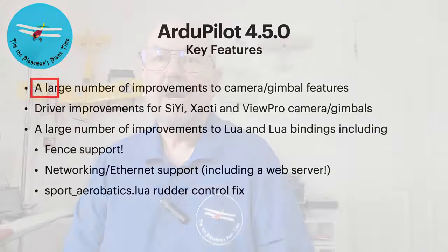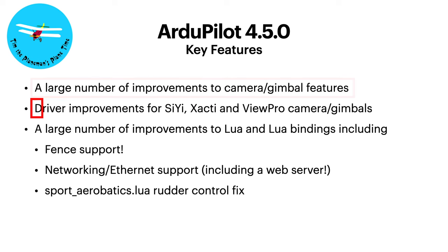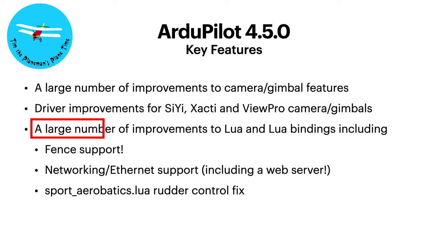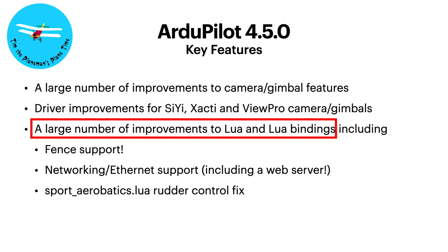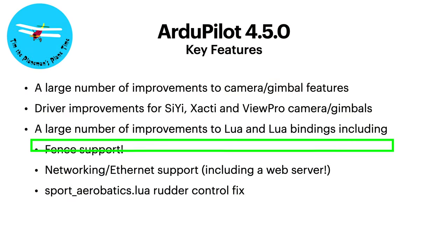There are a large number of improvements to camera and gimbal features, with driver improvements in particular for Siyi and ViewPro cameras and gimbals. There's also a large number of improvements to Lua scripting. I'm a huge fan of Lua scripts - I run them on almost every plane I build that has the option. That's one of the reasons I pretty much go with H743 or H757 flight controllers these days, because you need the RAM and flash to run Lua. Three things I think are really important about the Lua scripting improvements.